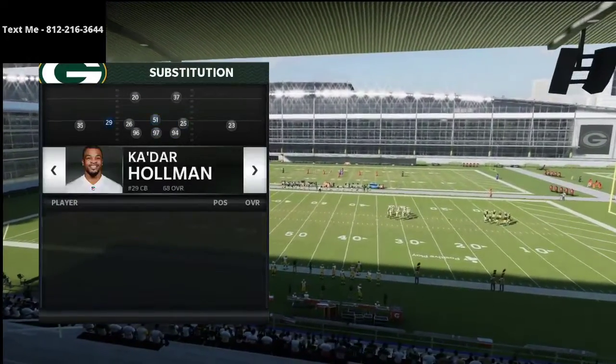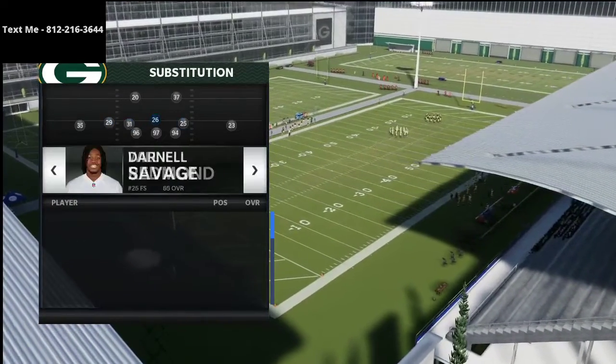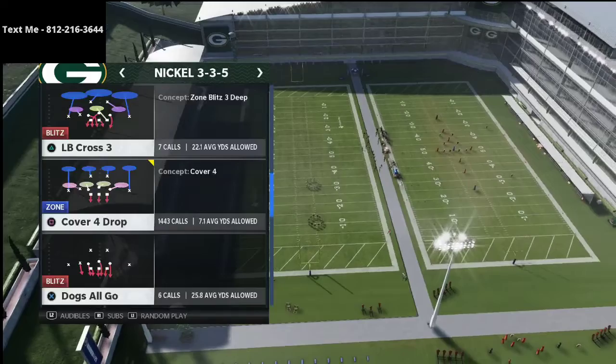If you're going to run this in regs, I would recommend running it with the Packers because they have very fast safeties that you can substitute in at linebacker. If you're running it in MUT, obviously you can pick whoever you want. I'm going to show you a simple setup — a simple version of what he was doing.